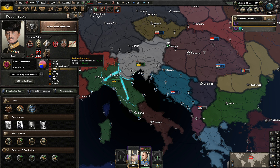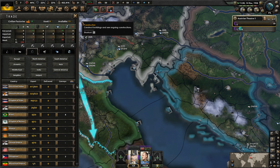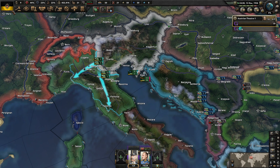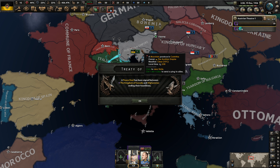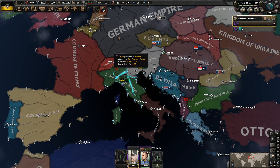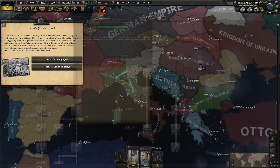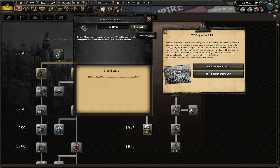It's March 10th. We have early mobilization - let's spend our political power on that instead, it's going to be pretty nice for us. We have 44% party support but that doesn't really matter so much, because we're going to change the government very soon. I'm trying to remember exactly when the events fire - I did a test run to make sure everything works out okay. Let's train up four infantry divisions. We're going to be missing a lot of rifles and artillery pieces, but that's okay for now. Let's go for the next level of research speed.